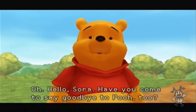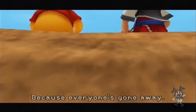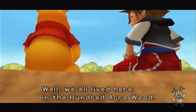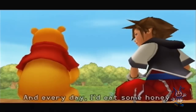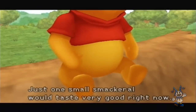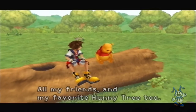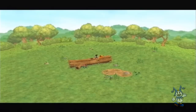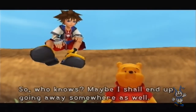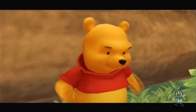'Hello Sora. Have you come to say goodbye to Pooh too?' Well, no. Why would I do that? We've only just met. 'Because everyone's gone away.' 'What do you mean?' 'Well, we all lived here in the 100 Acre Wood. We'd take walks together, or play Pooh sticks. Every day I'd eat some honey — just one small smackerel would taste very good right now. But now everyone is gone. All my friends. And my favorite honey tree too. Everyone must have gone away while I was napping, I think. So who knows? Maybe I shall end up going away somewhere as well. But I wonder — how do I say goodbye to myself?'